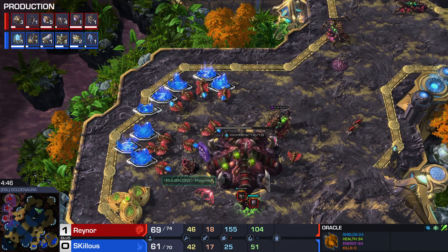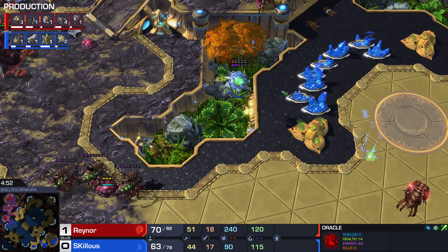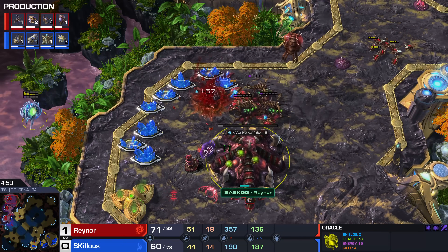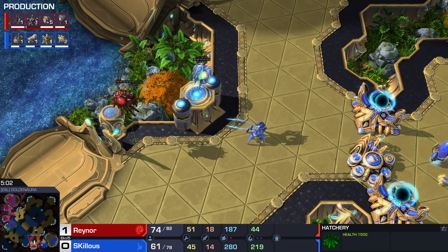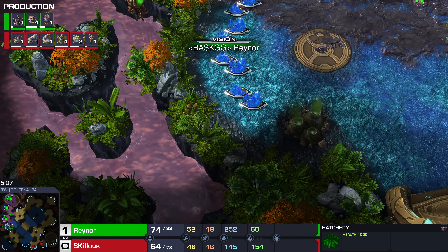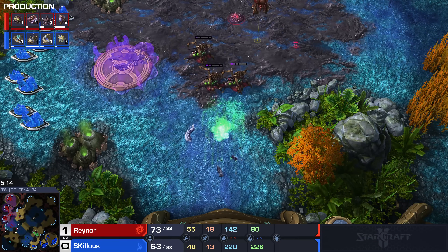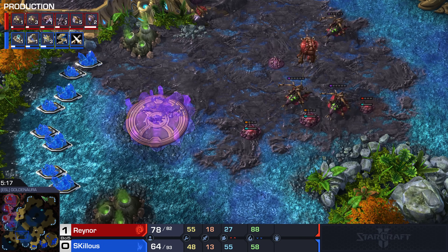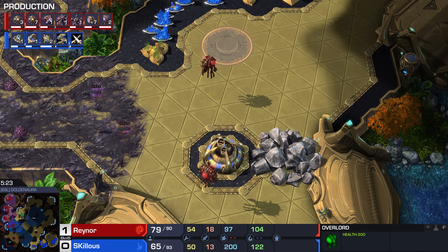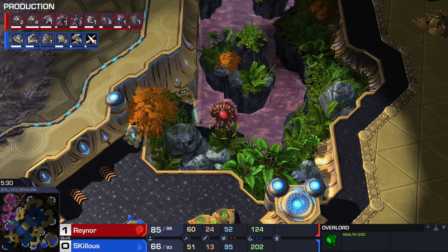Look at how greedy Reynor has been — he only has two spores and five Queens. His sixth Queen is only popping at five minutes. Even though he's low on Queens and spores, look at the defense. Part of this — something many Zergs even at the top mess up — is not having this overlord out here. Reynor sees the Oracle when it's there, giving four extra seconds to respond. Two Oracles down! These overlords on the edges, once you get your initial overlords out to see Adept movement, you always have to fill in the edges to see the Oracles coming — and Reynor does it so well. This is absolutely massive.